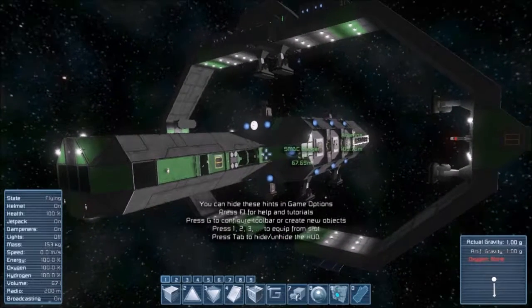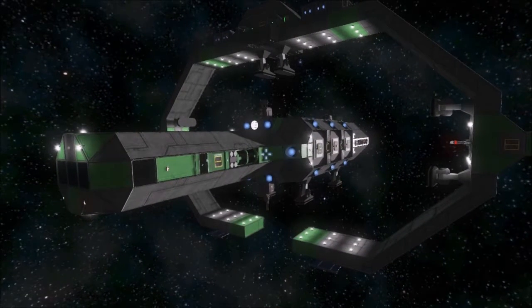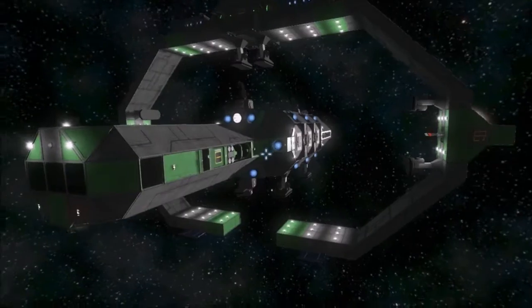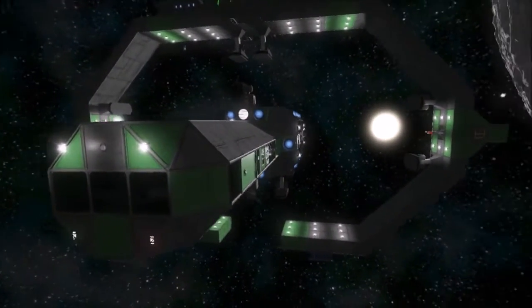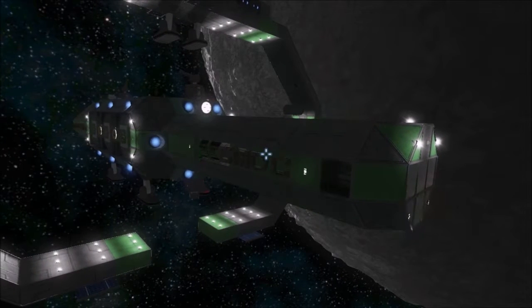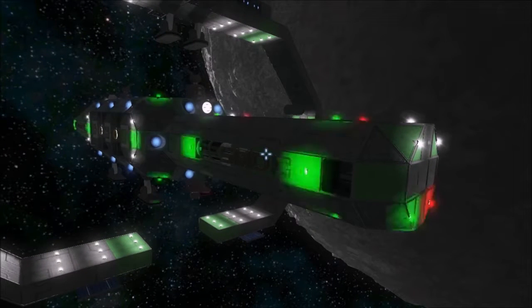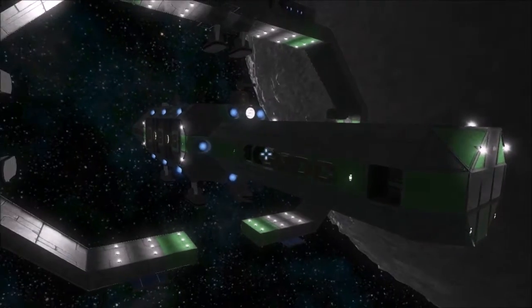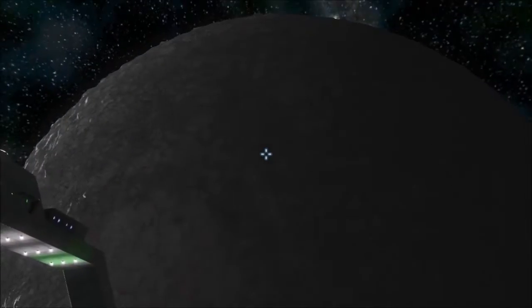Hey YouTube, Gundam here and welcome back to Space Engineers. Today we're looking at a new ship. This one is the Sojourner Mining and Defense Coalition Badger Class Cargo Ship. It's a relatively short-range but somewhat faster, lightly defended cargo vessel for the SMDC. It carries a good amount of cargo and is designed to land on a platform, so you could probably take it to a moon.